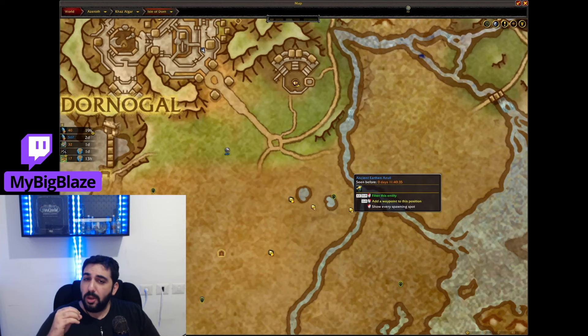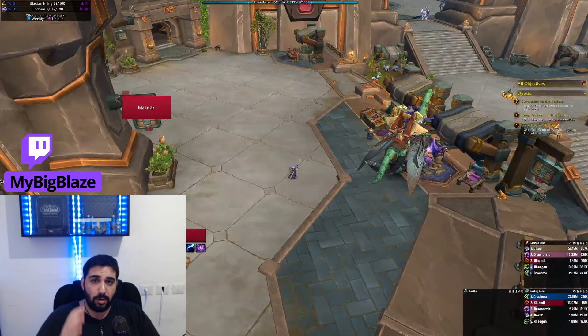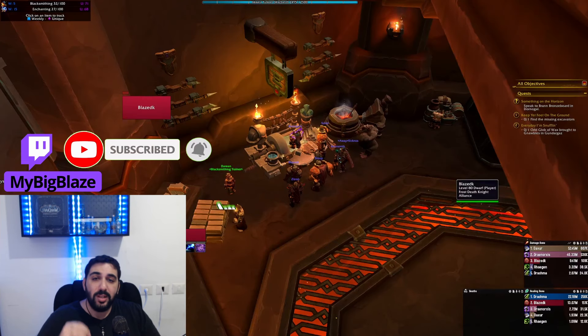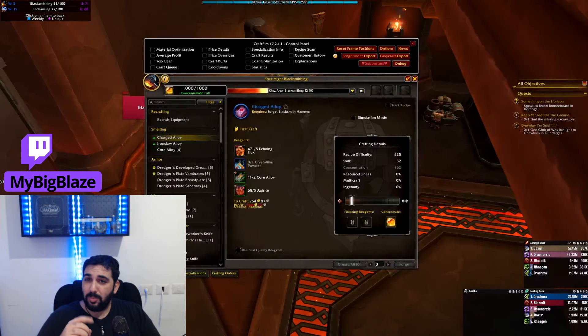I don't know why, but you cannot find this addon through the CurseForge app, so download it from the site directly. The last addon that you need is Craft Sim. This addon is really good when you need to know if you can craft an item at a specific rank. Heads up — this addon maybe looks complicated, but it's truly not.